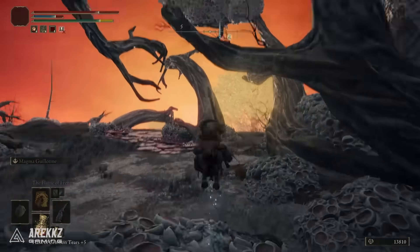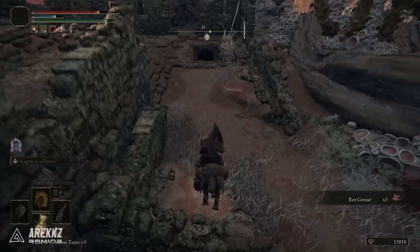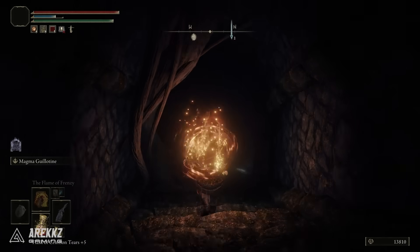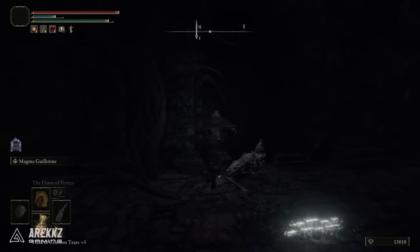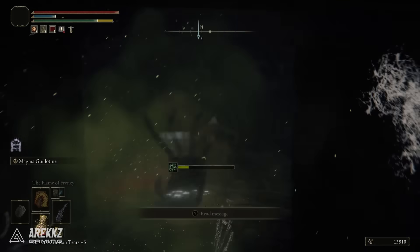Once you get there, run to the back and try to bypass all the enemies — you do not want to be picking any fights at this point. Run down the stairs and then run to the very back of the room past everything and interact with the door. Doing so will give you a moment of invulnerability so you should survive any shots going into your back. Then roll forwards, interact with the chest, and you will get the Meteoric Ore Blade.